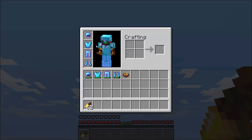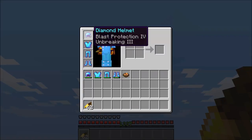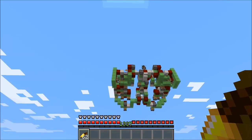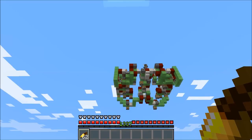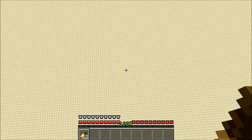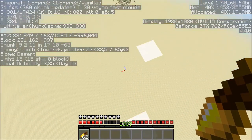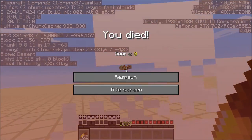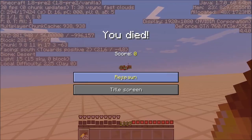Doing a new test with a new set of blast protection four unbreaking three armor. Panda has 25 TNT minecarts loaded. Firing! Whoa — I'm so high! Oh my God, I flew like 200 blocks into the air! But it didn't kill me instantly though — it got me down to like half health. I was half dead. Oh, I want to do that again.